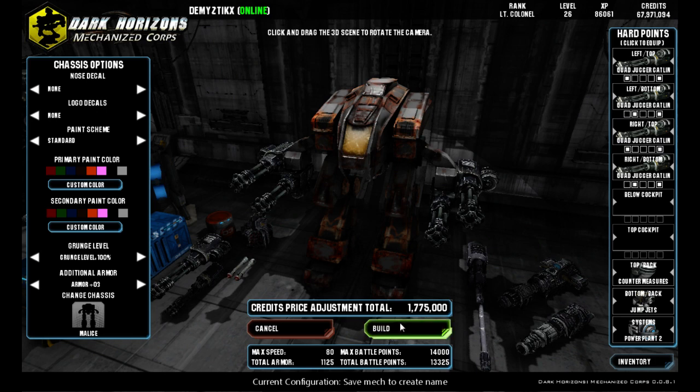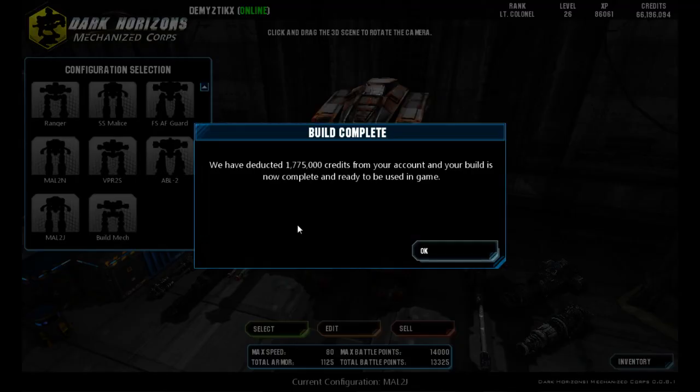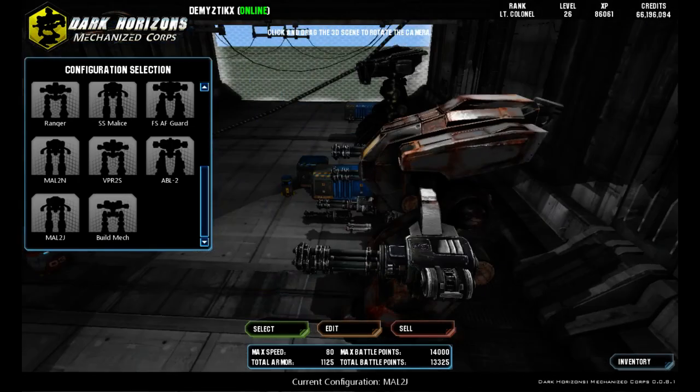So for this, we're going to click Build and it wants a name for it. This one is the Malice 2J. Then we're going to hit OK. It deducts the credits from our account. Hit OK, and now it brings us back to this menu.